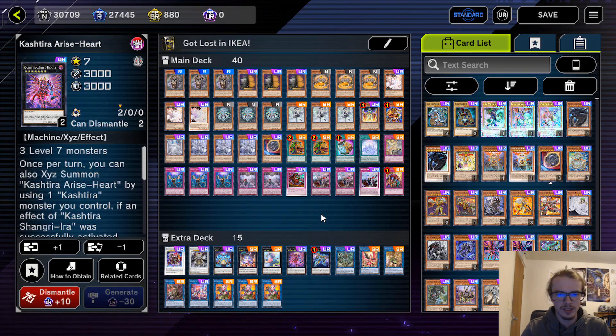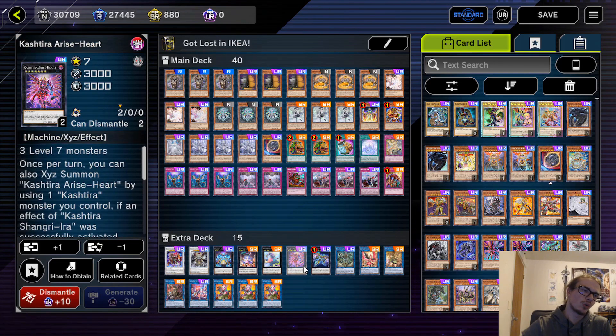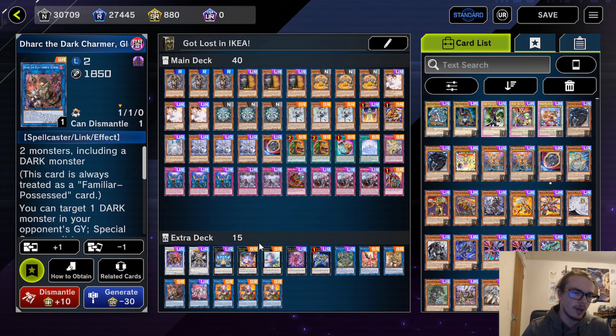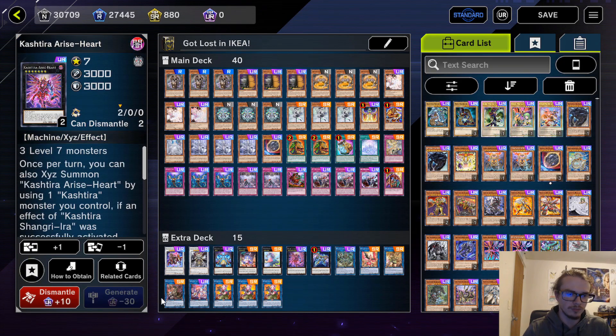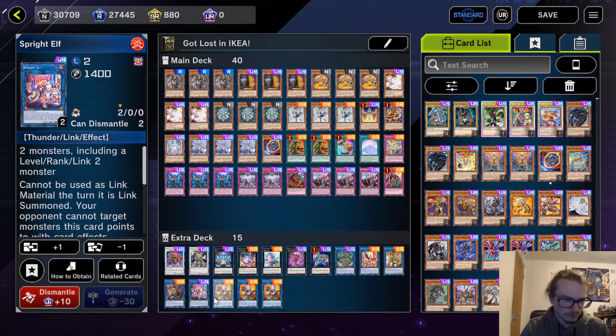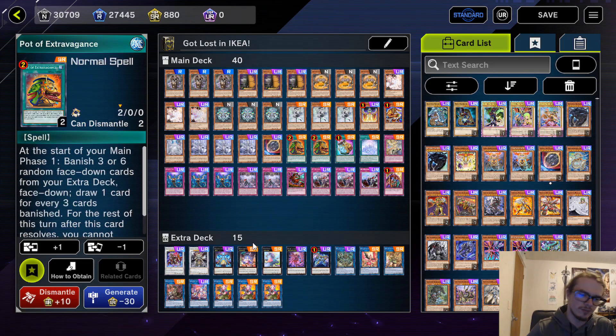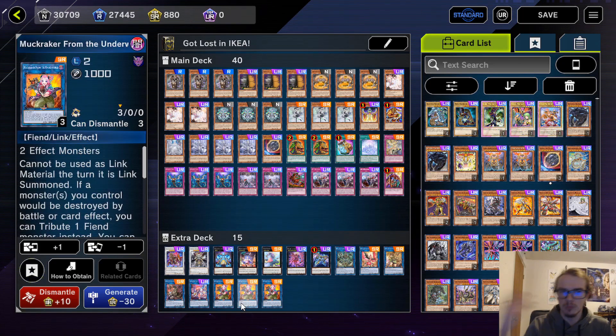Riseheart is here as well — going like Aluber, steal a Fenrir in order to go into your Riseheart after they activate their Shingra Era or something along those lines, or steal in a Riseheart to go into Zeus. We have Elf and triple Muckracker. Muckracker is the only one you're realistically going to summon most of the time, so if you go for Pot of Extravagance banishing six, you're more likely to still have a Muckracker. So that's it for the list — let's hop into the duels and show you how this deck performs.